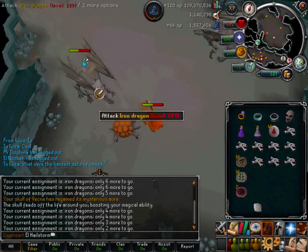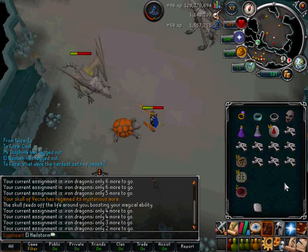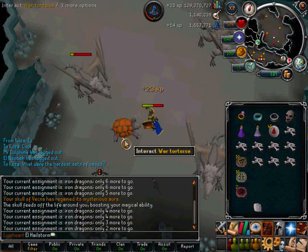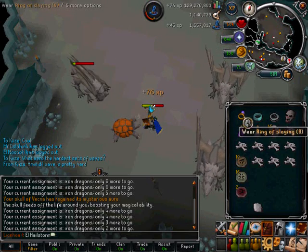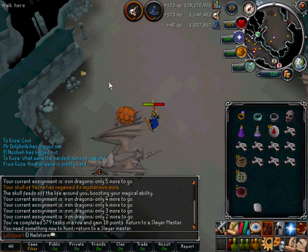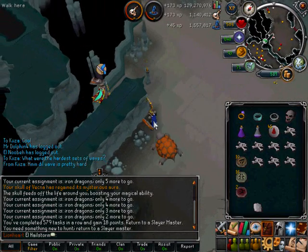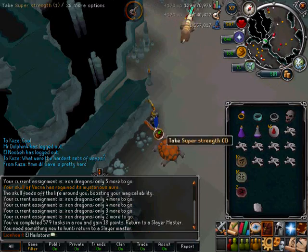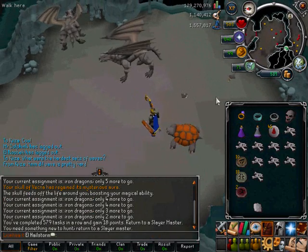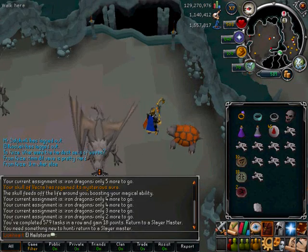I'm just coming to the end of my task here. I haven't really had any good drops — I got an uncut diamond but nothing off the NPC-specific rare drop table, so it hasn't been a very exciting task. I've just finished it: 579 tasks, 18 points, so that's very good. If you want to tell me how I do my videos, or add something, come join the Republic of Barret Clan chat, or PM me in game, or leave a comment below. Otherwise, happy slaying guys.